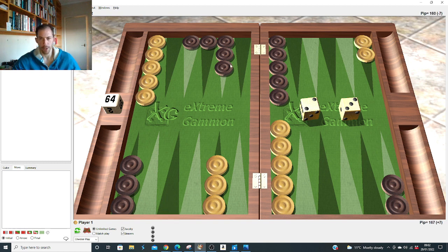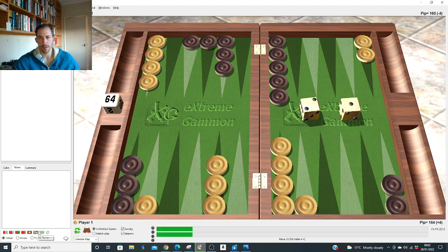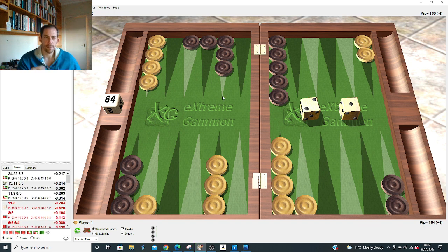Three-one: obviously we make the point. Two-one after the 4-3: slot — it duplicates his four so heavily. Let's check — it's actually really close between slotting and splitting after four-three. It seems like when he's rolled four-three it's a good idea to split with two, like we saw with three-two. But it's easier to remember to slot because it's nearly always right when he does something constructive to counter-slot.